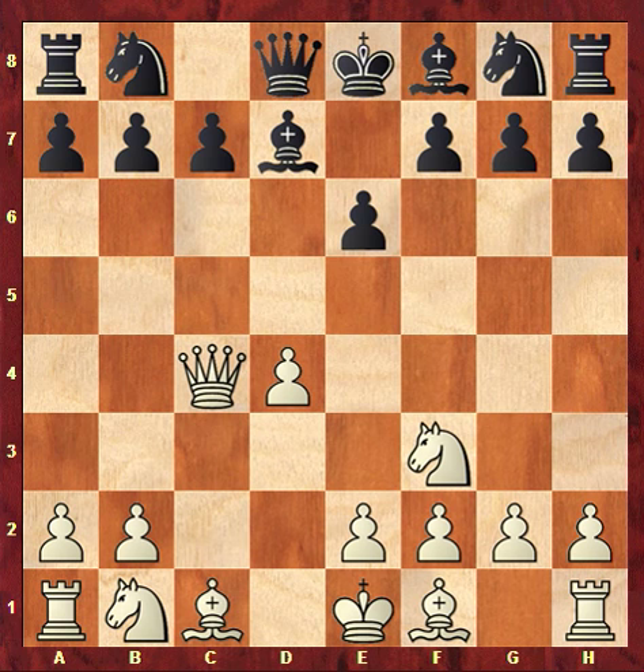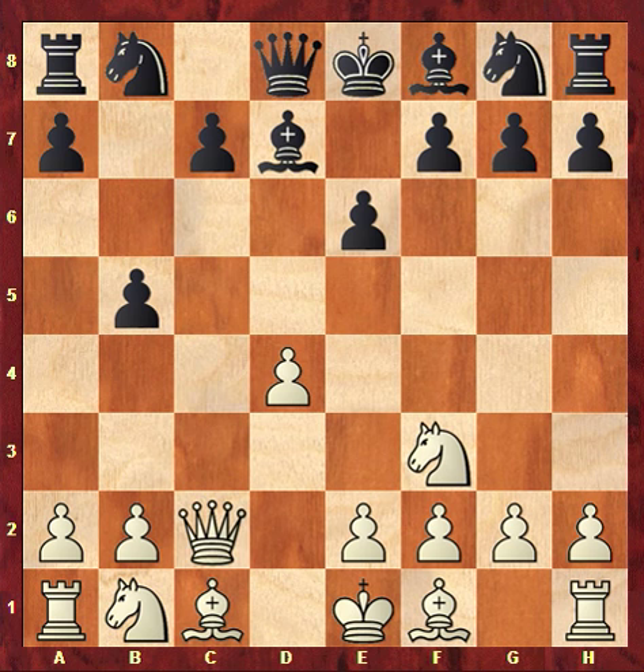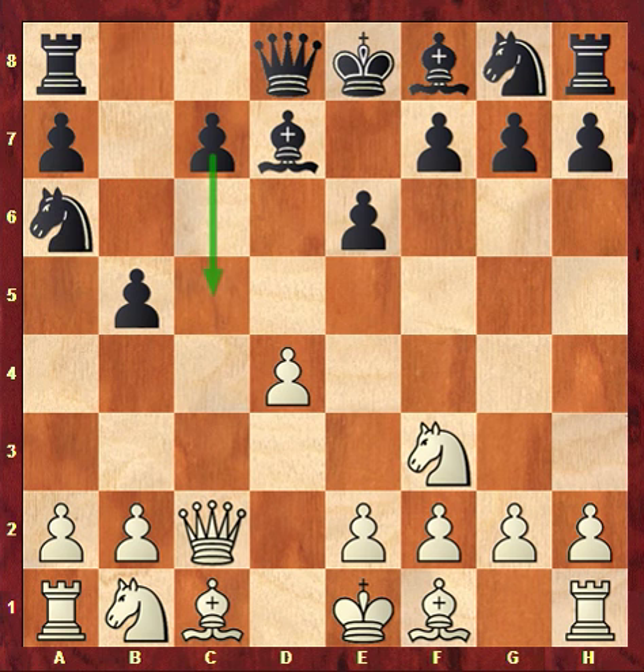The most common move here is knight f6, but Lputian decided to play b5, kicking the queen. The queen went to c2, and then knight a6, with the idea to push c5.